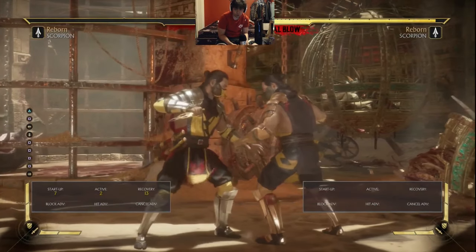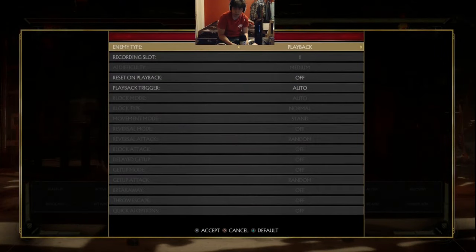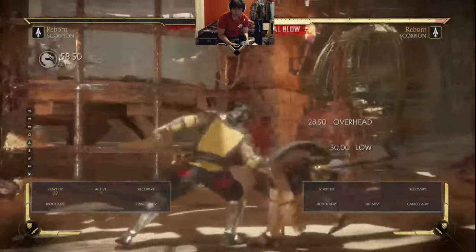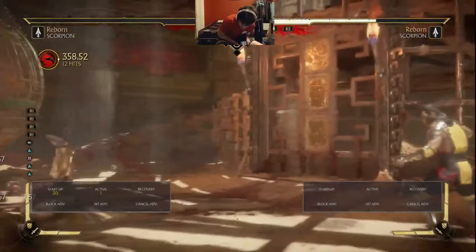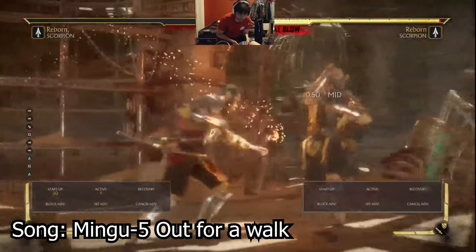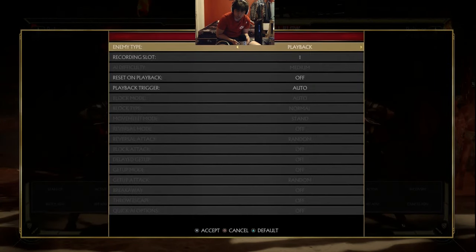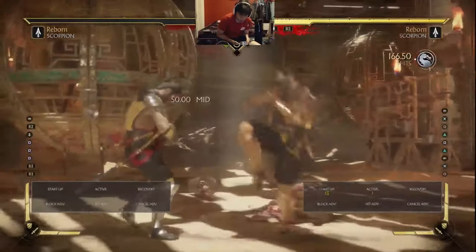And there's a 3rd hit string, 2-1-2, which we've seen quite a bit of, because it's plus 7 on block and a crushing blow in long combos. Combos that spend 2 bars usually look something like this if they're going to use the crushing blow. We know about 2-1-2 on hit. On block, let's just demonstrate real quick that it's plus 7. So that's going to be quite a thing to deal with when you have a 13 frame advancing mid, which automatically frame traps off of your 2-1-2 string on block.